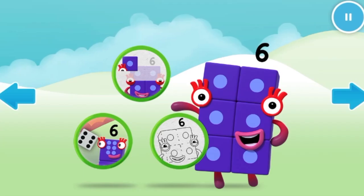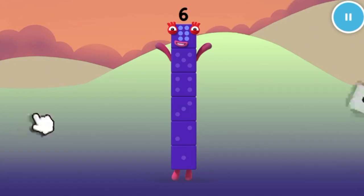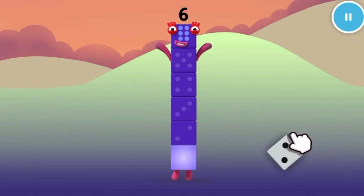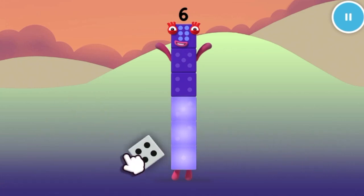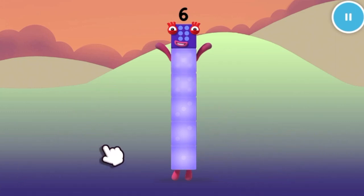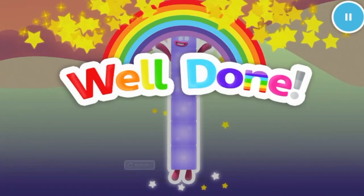Welcome to Numberland! Let's make and play with the number blocks. Catch six dice for number block six. One, two, three, four, five, one more to go. Six. Well done!